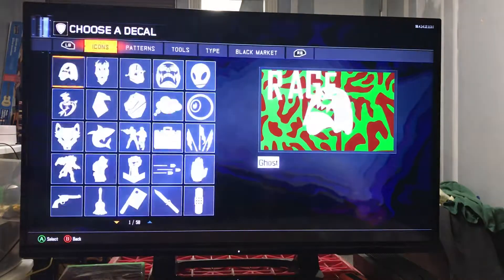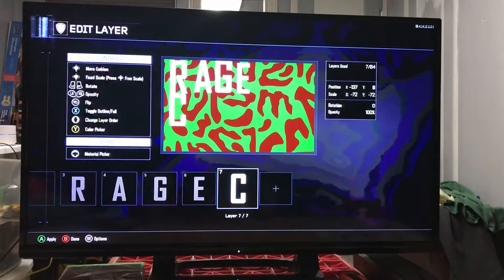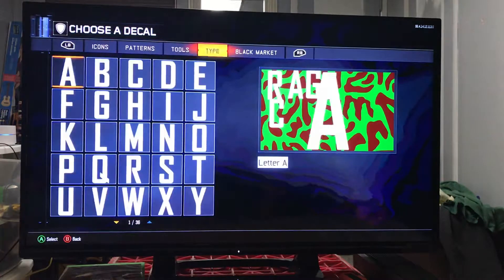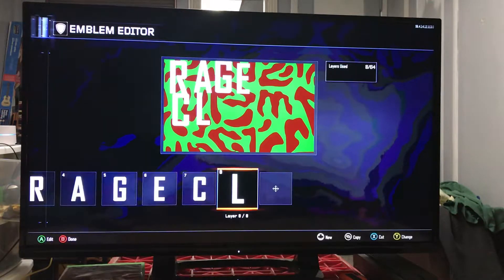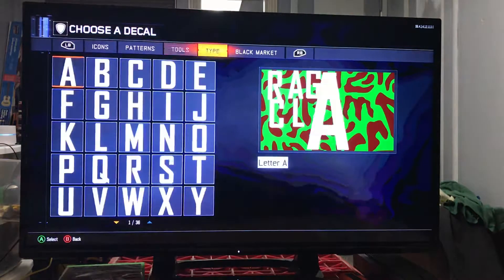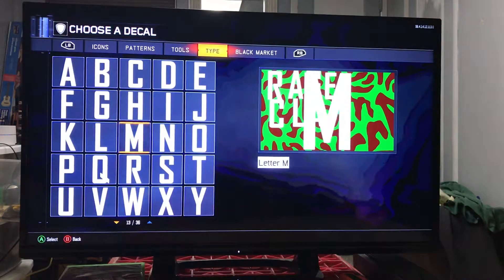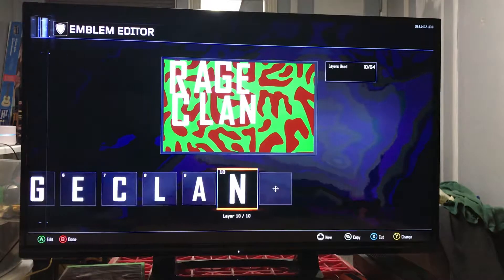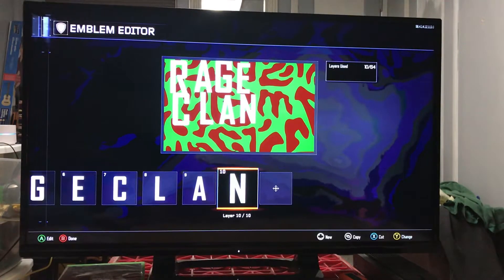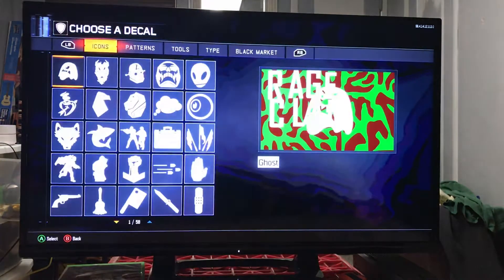Then type again — C-L-A-N. Look, I'm going to sneeze again, I'm sorry guys. You put 'RAGE CLAN'. Boom, that's the emblem you would make. Then when you're done with 'RAGE CLAN', you go over here to Black Market.